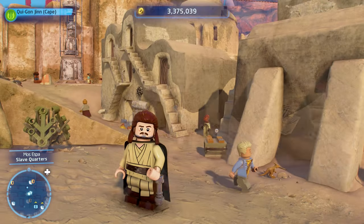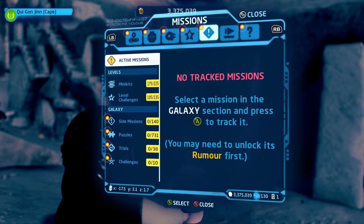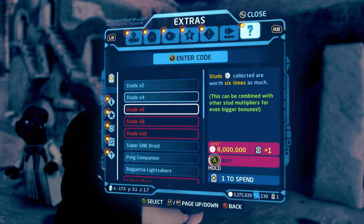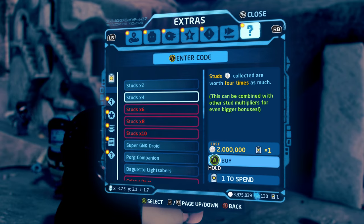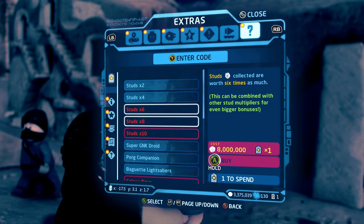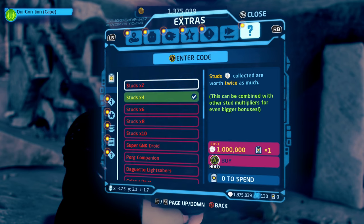Now that we have this we can actually start buying a stud multiplier. We're going to pull up the menu, scroll all the way over to the right to the question mark icon. You can see here under the data card menu all the extras we can buy. You're going to want to focus on stud multipliers first because all the studs you get from these multipliers can then be used to buy everything else in the game — characters, more extras, everything like that. We're going to go ahead and buy times four because we can afford it; it is two million studs plus you need one data card.